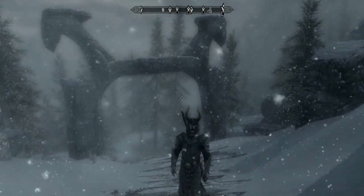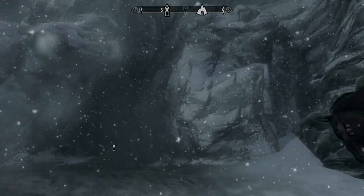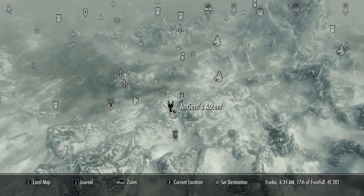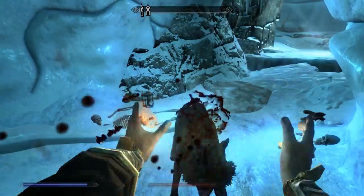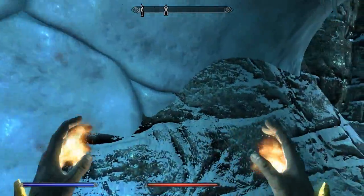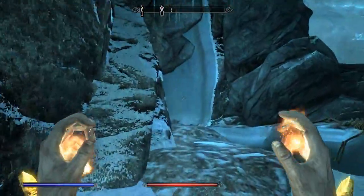Hey guys, this is Toll here and welcome to Let's Play Skyrim recording session 13. So last time we were outside this cave, which I think I need to head into in order to get to the ancient ascent. So let's give that a try. When I walk in here, I figure the arrow is going to point somewhere deeper in. The arrow is pointing outside, although there's another one over there, so let's just head through the cave and see where we end up.